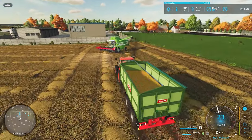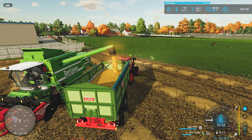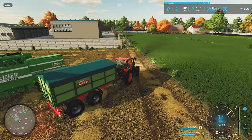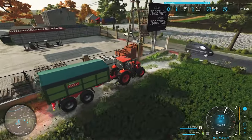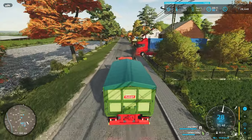Step one: unload this guy. We're either going to sell this corn immediately or go to the next field. I think we'll sell the corn, go directly to the next field, get the combine over there, and once all that's done rip over to grab our forage wagon. It's a really nice October morning — you can see things are a little more blue than the orange hues of summer. I swear they change the coloring depending on the season, which really gives you a feel of the fall.